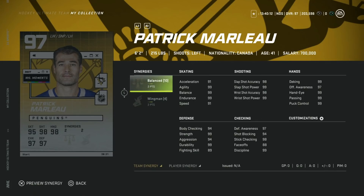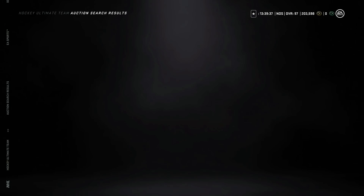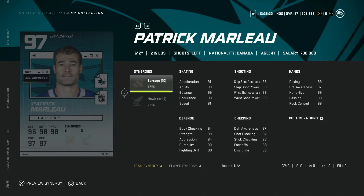Now let's look at the new Patrick Marleau cards. The 97 overall is 6'2" 215 — a great build — with 99 everything except skating, which sits at 91 acceleration and speed before synergies. With synergies you can get to 98 acceleration and 94 speed, which is great. He has two to Balance, which won't do much, but he's a very strong card. This base version is probably going to be the cheapest.